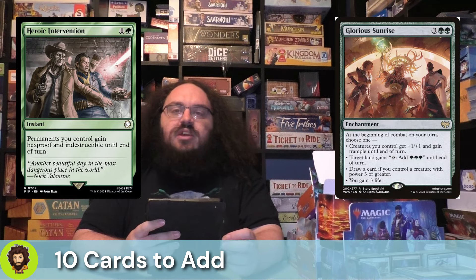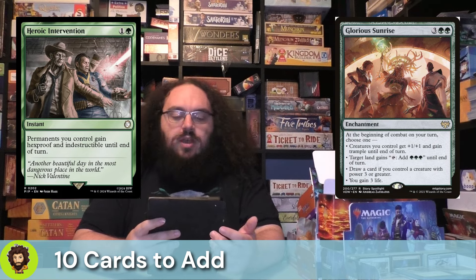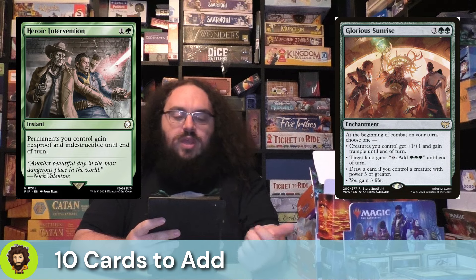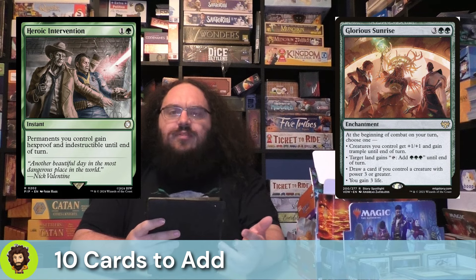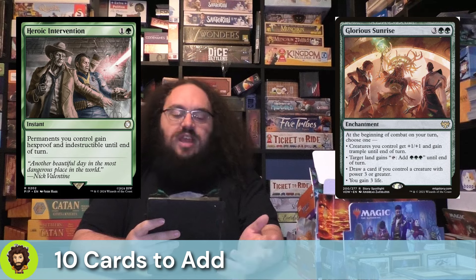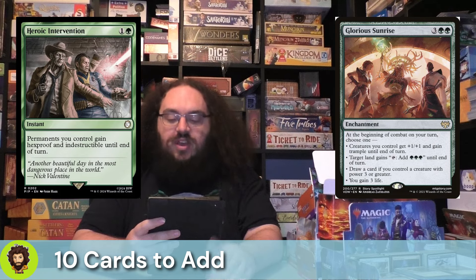Glorious Sunrise is another enchantment that is going to become a creature through the power of our Bardic Raccoon. They have a couple of good effects: one makes our creatures a little bit bigger and gives them trample — we love that. We could have a land tap for extra mana, draw a card if we control a creature with power of three or greater — which we always will with our commander and Glorious Sunrise on the field — or just gain three life. We're really here for that first effect.